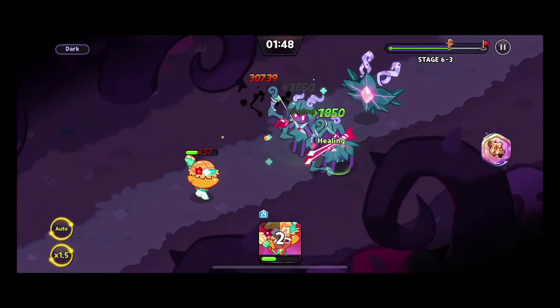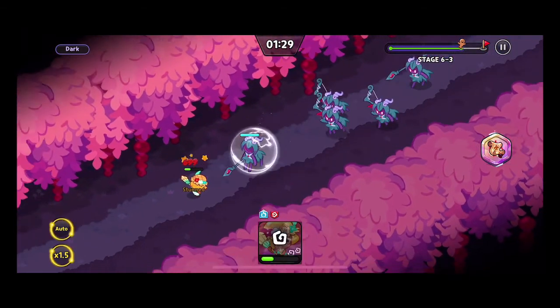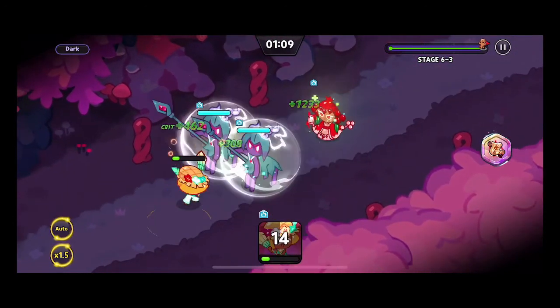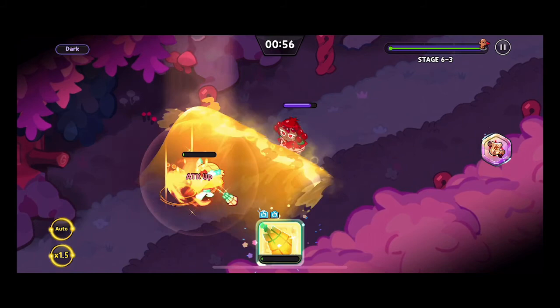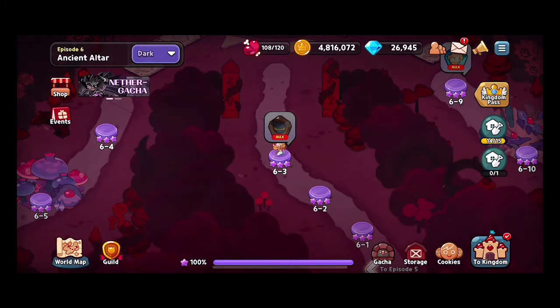We're under half health and nearly two-thirds of the wave cleared. It's really depending on how Pomegranate operates — she gives an attack boost to allies and also heals, which is troublesome. Our skill is about to be ready but gets knocked away because of the stun. It's really close... and Mango Cookie has been defeated. We'll end the video here. Vote in the comments for who the next cookie should be — we'll go back to 5-1 in dark mode. Thank you so much for stopping by and have a wonderful night.